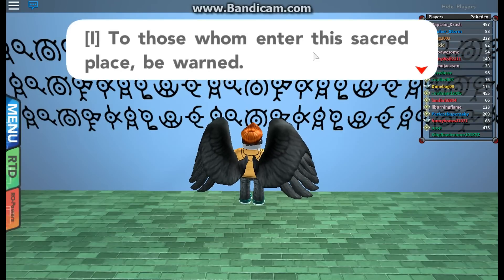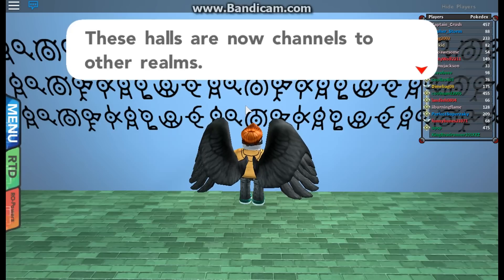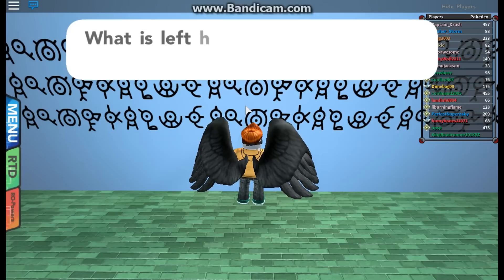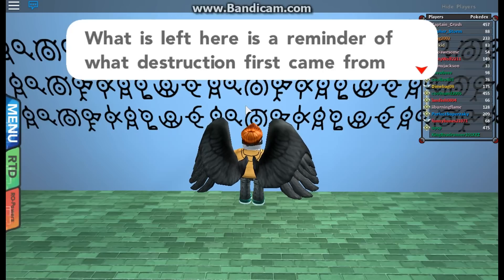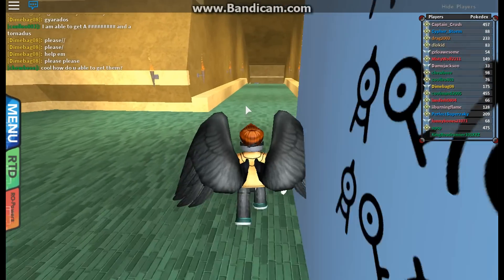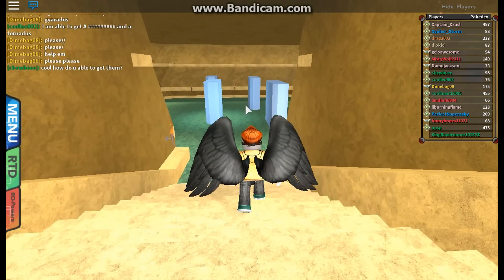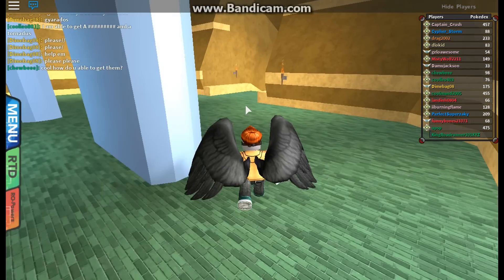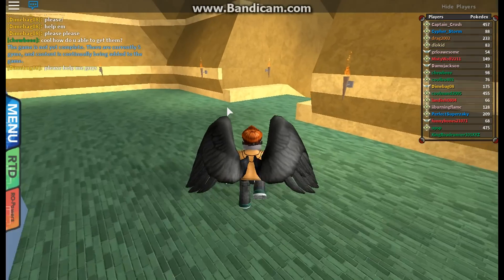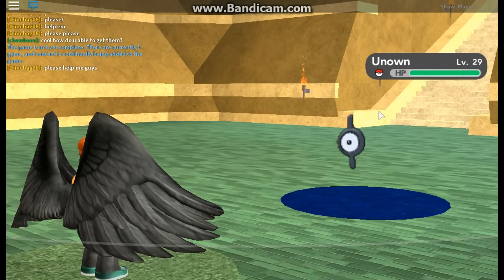It is called the Desert Catacombs. As you guys can see, they have letterings up here. 'To those who have entered, the sacred place be warned. The chamber is not bound by the laws of space and time. These halls are now channels to other realms. What is left here is a reminder of what destruction first came from this place.' So that's a very cool message. And the Unown appear - they pop up as a letter.